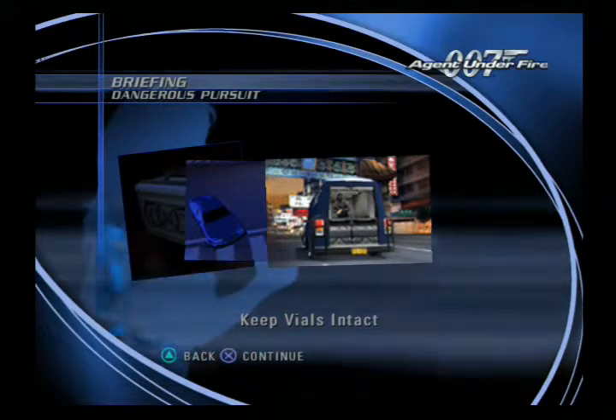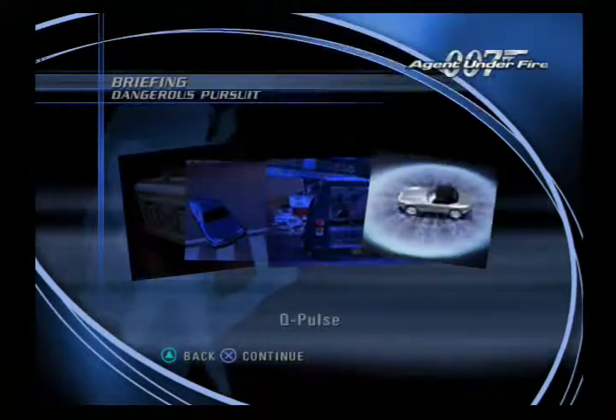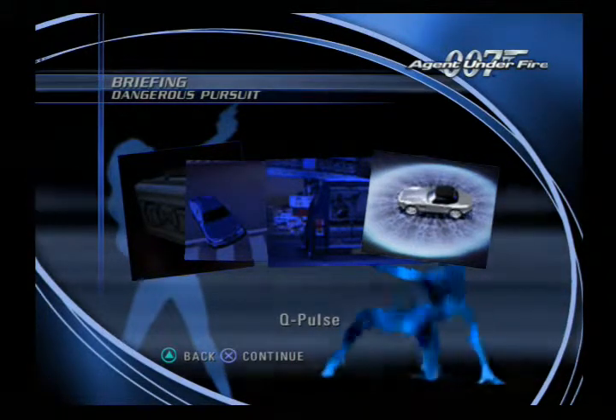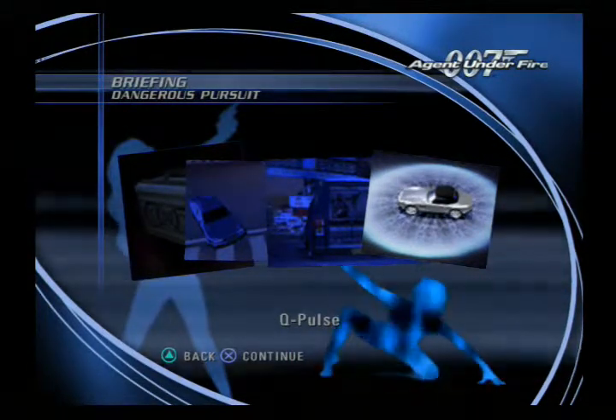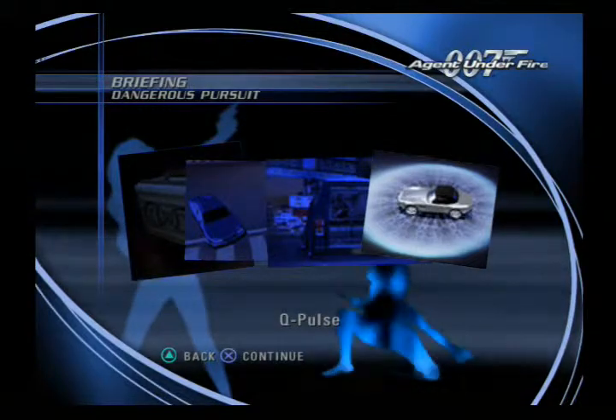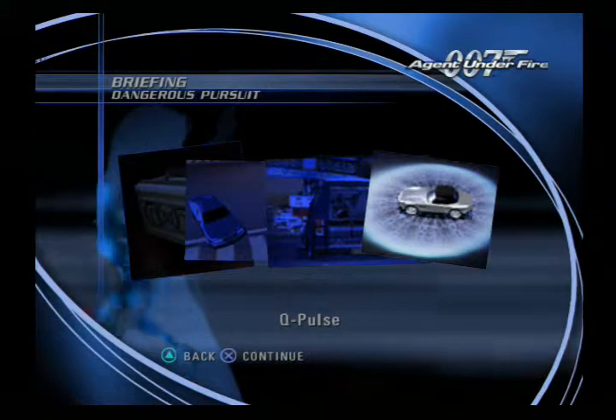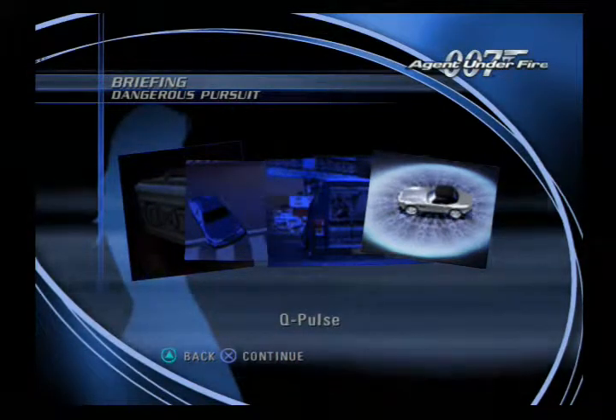Caution however, we need those vials intact. 007, I've airdropped some Q-Lab equipment into your area. They will appear as blips on your radar. The Q-Pulse is particularly effective in disabling vehicles without damaging their contents. You will need to get within a few meters of your target and allow adequate charge up time to ensure success.